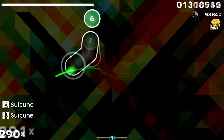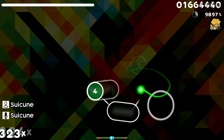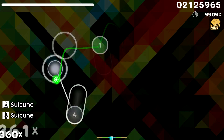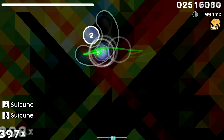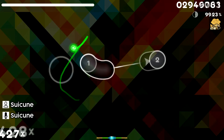The Qualifiers Map Pool consists of 10 maps, with 4 no mods, 2 hiddens, 2 hardrocks, and 2 double times. Each team will play through the Qualifiers Pool in a Qualifier Lobby one time and one time only, so you'd better make it count. Now without further ado, let's get into the pool.